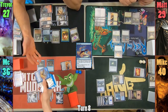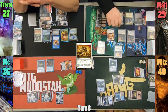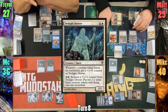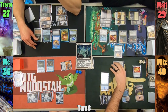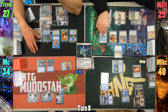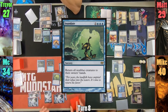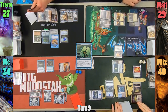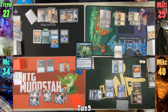Matt plays a Swamp and casts Martial Coup where X is 4, gaining 4 Angel tokens instead of 1/1 soldiers. Matt then sacrifices one of the Angels to the tower to help pay for Twilight Drover and passes. Mike equips his Shadow Mage with a sword and swings at me for 2 while searching for a basic. He grabs a Swamp and draws a card when the wizard connects. I play an Island and cast Inundate, bouncing all non-blue creatures to their owners' hands, then pass.